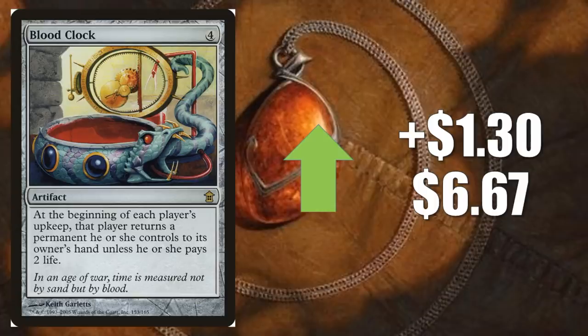Blood Clock goes up $1.30 to $6.67. This was on our list last week too — it's slowing down a little bit, but still going up. This is going to play very well with the Adventure cards from Throne of Eldraine. Because if you play the Adventure, then you play the Creature, bounce it back to your hand, play the Adventure, and then the Creature again — there's just tons of value to be had from that. Also, maybe to a lesser degree, there are people trying to build Commander decks around some of those new Brawl commanders, and one that does play well with this is Talrand, Teller of Tales.